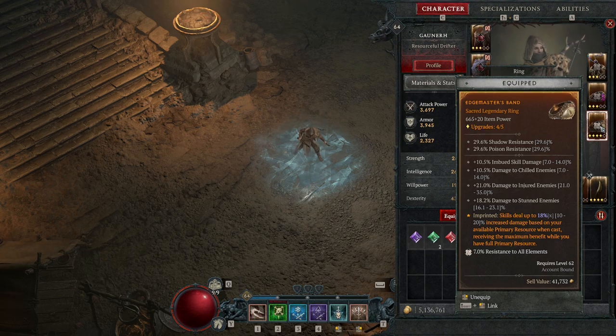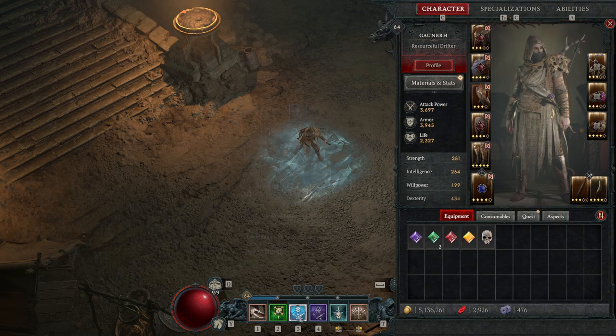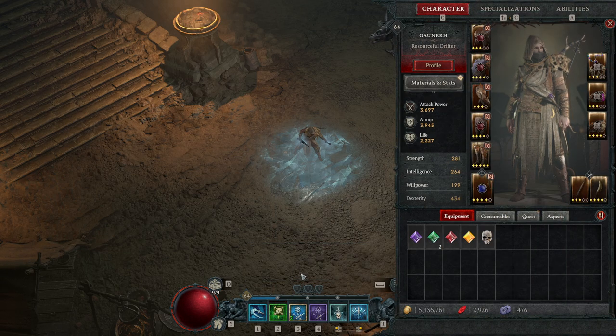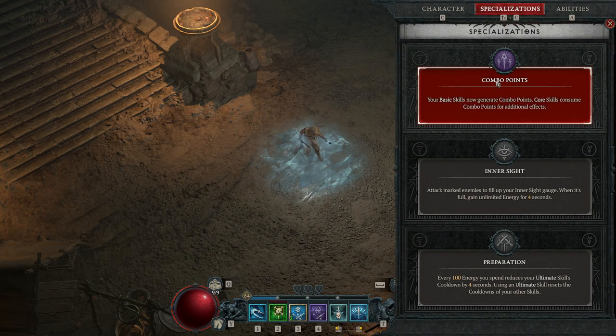This ring also has imbued skill damage, damage to chilled enemies, and damage to injured enemies — pretty good. For the weapons, I have the aspect: when casting an imbuement skill I trigger an imbued explosion around myself applying the imbuement effects, so pressing cold imbuement triggers it for everything around me. I also have condemnation, giving 36% increased damage when spending three combo points on my core skill, and my basic skill has a chance to generate three combo points at once. I use the combo point specialization.